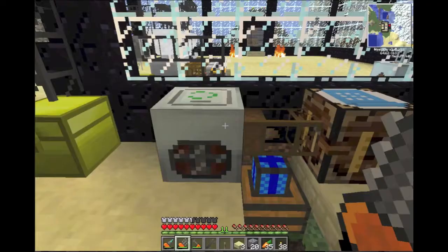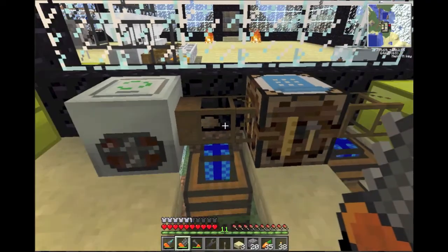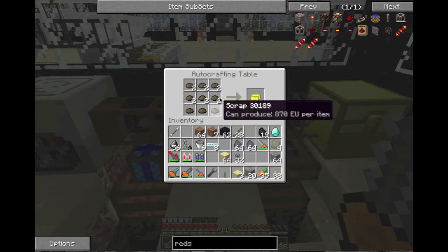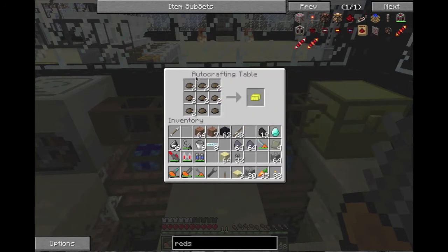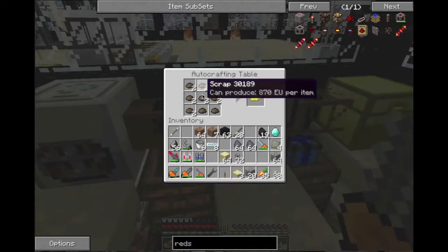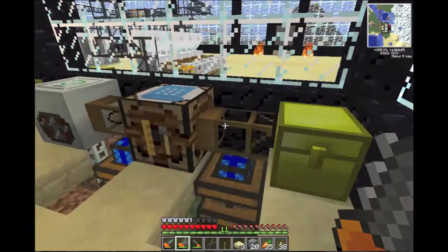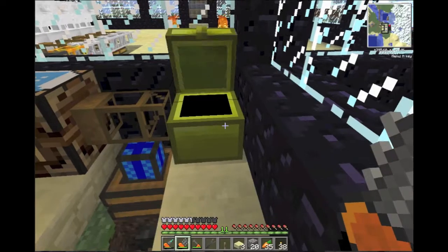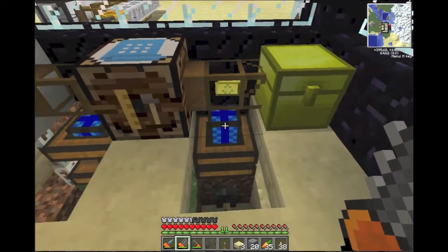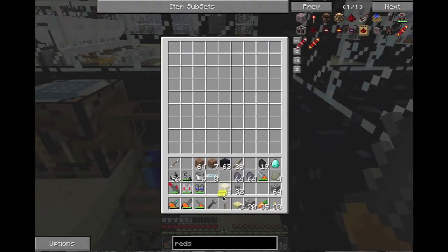That's how the recycler works — you turn cobble into scrap. As it's getting turned into scrap, I have a wooden transport pipe hooked to it with a redstone engine, so it's pulling the scrap out and putting it in the auto crafting table. Once the auto crafting table has two of each slot filled — because the first piece you put in is just the recipe — it makes the item, sends it down the pipe, and it goes into the chest. It made it, got sucked out through the redstone engine into your box, and you get a scrap box.